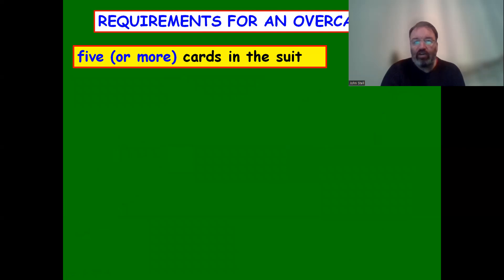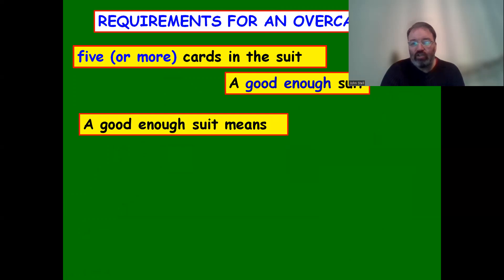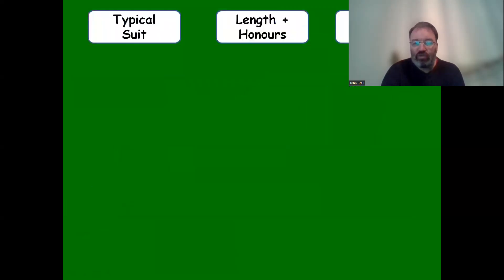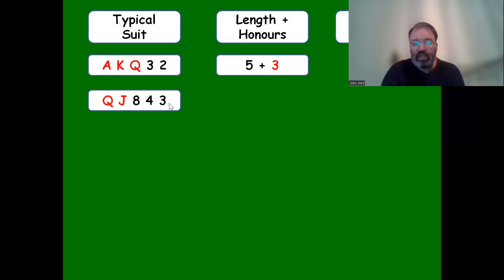Requirements for an overcall: five or more cards in the suit, and a good enough suit - that means suit quality. Suit quality is the length of the suit plus the honors. For example, ace-king-queen and two small cards: length is five, honors count as three, so the suit quality is eight. Queen-jack to five: two honors plus five gives a quality of seven - not as good.